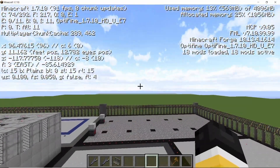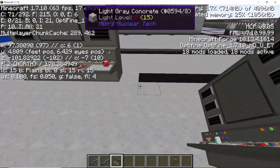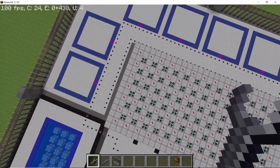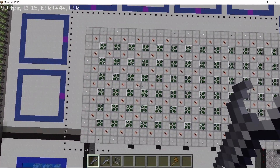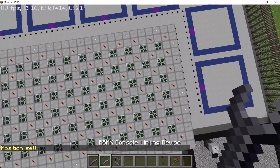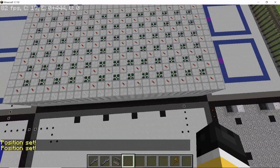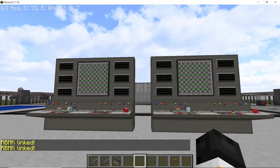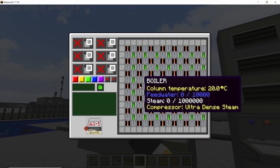For linking the console, the reactor length is aligned along east and west. Facing north, place down two RBMK consoles, then come to the center of a single side — leaving three steam channels, on the fourth one in the middle shift right-click, then do the same on the other side. This divides the entire reactor into two parts with one overlapping column.